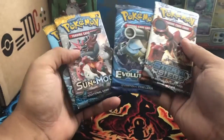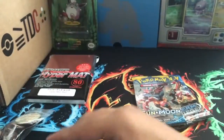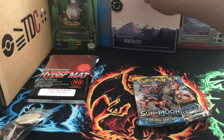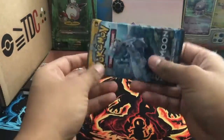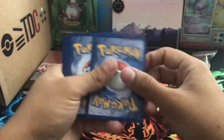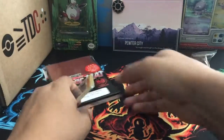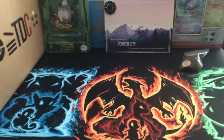Let's open up the Sun and Moon pack first. Alright, cool, let's start. Hopefully we get another nice holo or GX. And also I did get a nice new mat — I like it, it looks pretty cool. You got Blastoise right there, Charizard, and then I also got Venusaur right over here.